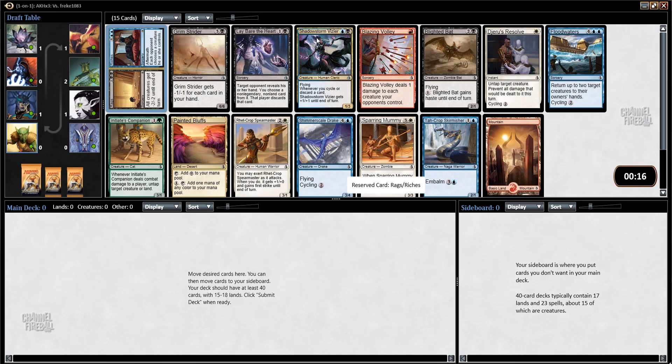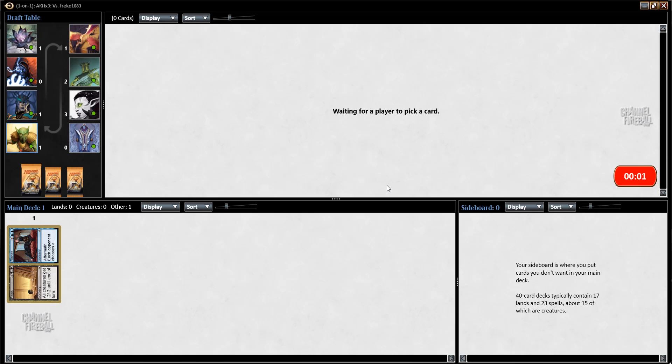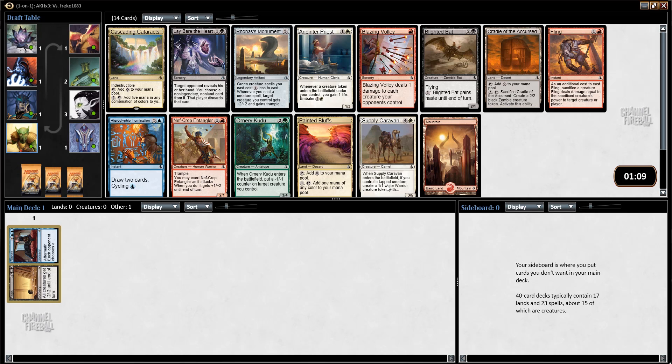Grimstrider, Shadowstorm Vizier, Shimmerscale Drake, Tawcrop Skirmisher, Floodwaters, and maybe to a lesser extent Blighted Bat and Lay Bare the Heart are all playable cards — lots of good blue and black that I could wheel from this pack. I predict probably the next player will take Grimstrider from that pack, but who knows.